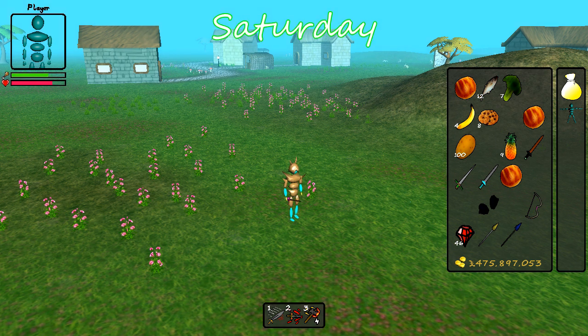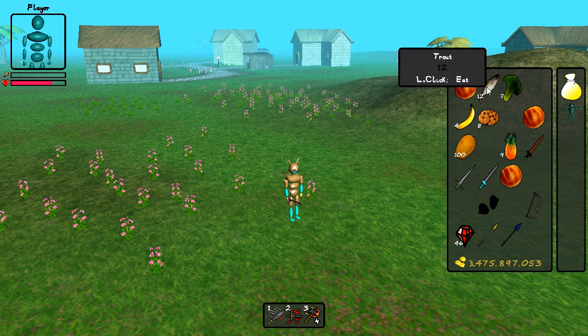Today I improved the food meter so that it now changes colour to indicate the status of your hunger. When the bar is empty you now start to take damage every 5 seconds, but it's very slow so you have plenty of time to go and get some food. I don't really want starving to be an issue you constantly worry about, but I do like the idea of having to take a bit of time out to go to a shop or an inn once in a while to have a meal.